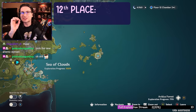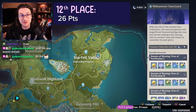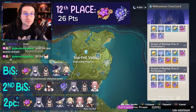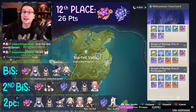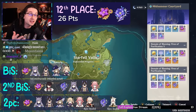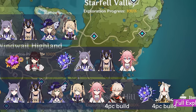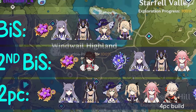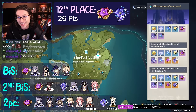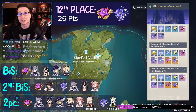The next worst artifact domain is actually a popular one — the Thundering Fury and Thundersoothers domain. This may come as a surprise because of how good Thundering Fury is right now with Dendro; it's pretty much best-in-slot on Keqing, Fischl, Cyno, and Lisa. Thundersoothers can be a good four-piece on Yae Miko and Keqing on full electro teams. But it's a very low per-capita across all characters, coming in at only 26 points. I recommend artifact strongboxing if you have a Keqing.